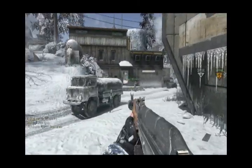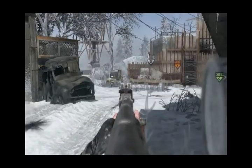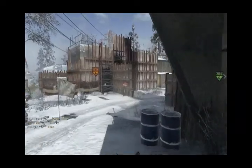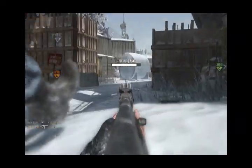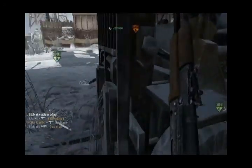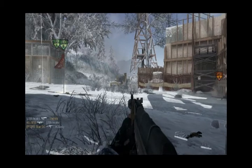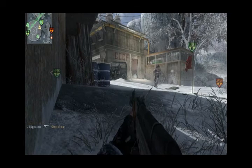One thing I want to address here off the bat is the importance of taking B on this map. Due to what you'll see later, when we take it, and how pretty much — I'm going to say — easy it is to continue to hold it. A common mistake that people make is they take an objective and then they immediately leave it. And this goes for all three.